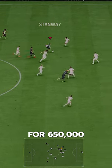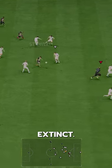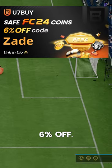Stanway goes for 650,000 coins on the market after being extinct. If you need coins, go to U7Buy and use code ZAID for 6% off.